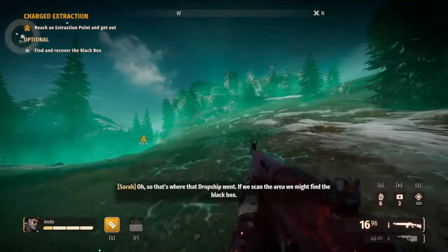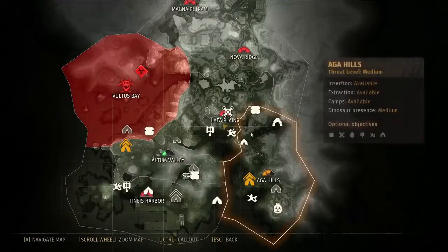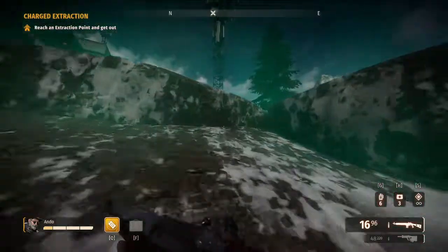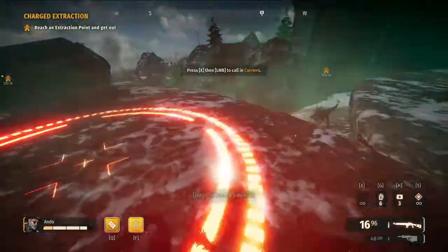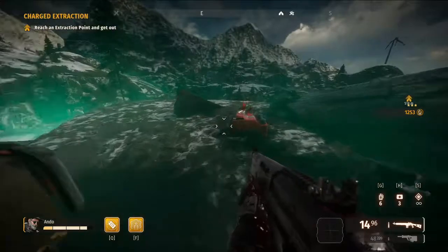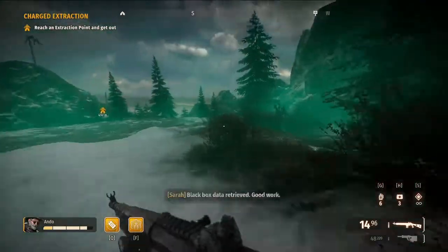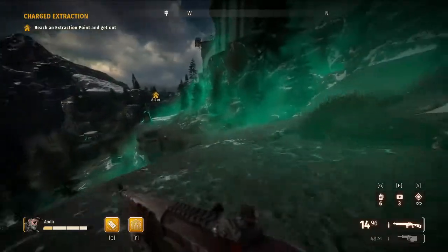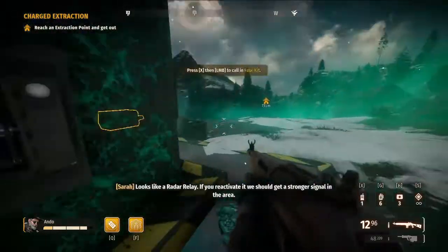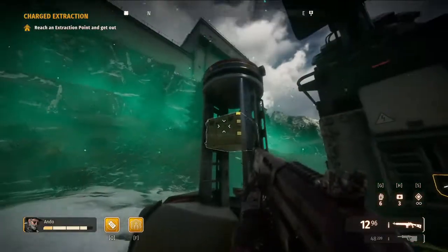Cool kids don't look at explosions. We're at 1250 points, so about 850 until we hit the 2100 target. Coming out here — there's a drop ship and also a Rex, so we'll fight that. There's a black box here and I know it's either up the top, over there, or here somewhere. I already saw the smoke earlier so I knew it was going to be up here. Knowing all the black box spawn locations just comes from playing too much.